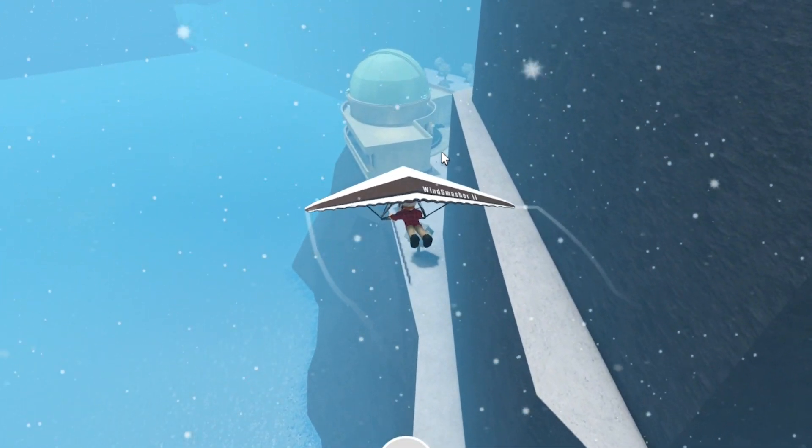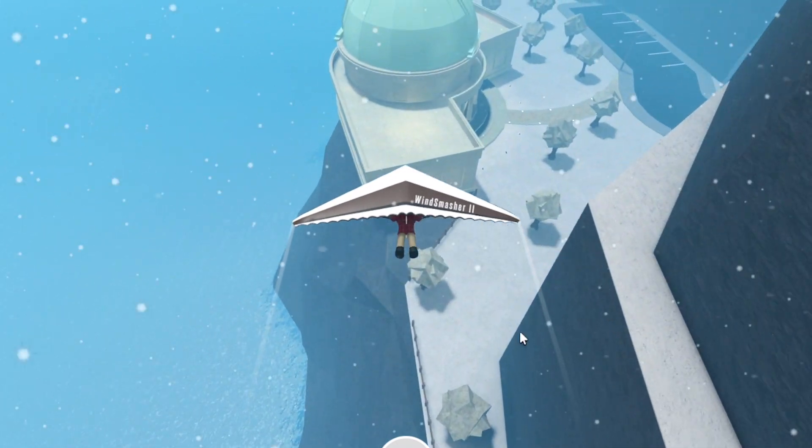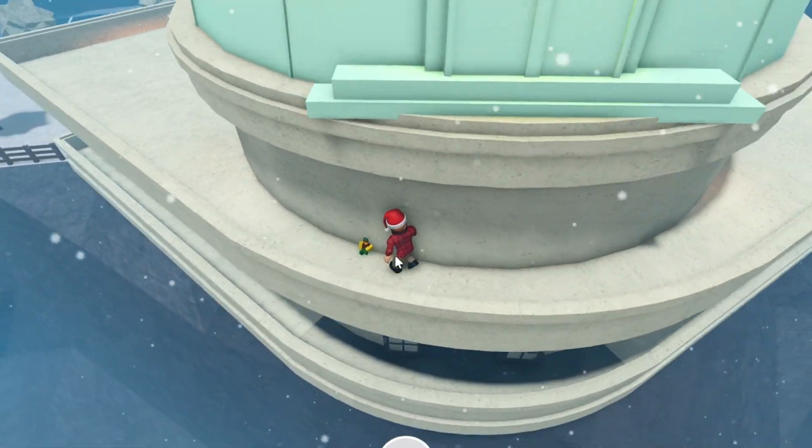And then as you can see, there's the observatory. That is where the 12th Elf is, so just go ahead and glide over the roof here, then jump off. Head over to the curved part by the dome, and the elf will spawn right there.